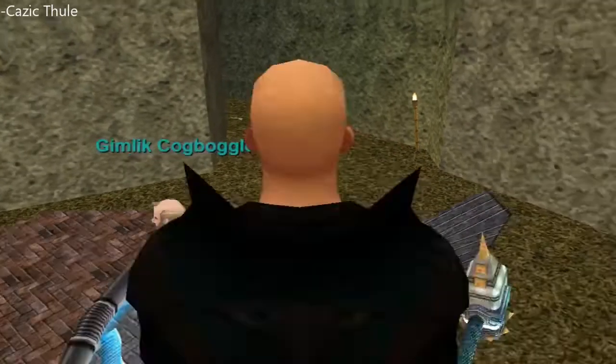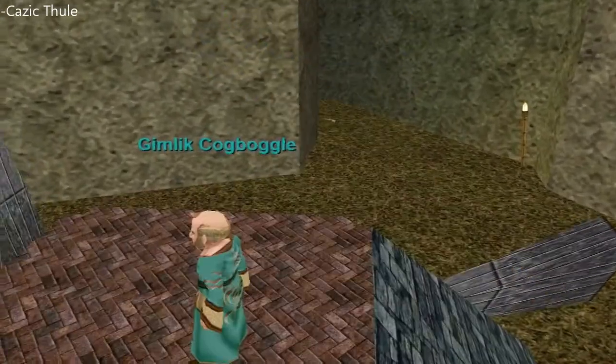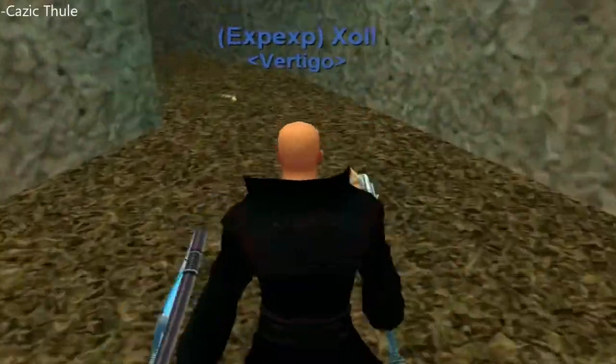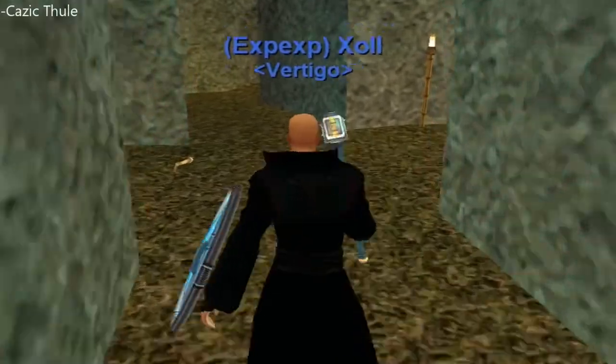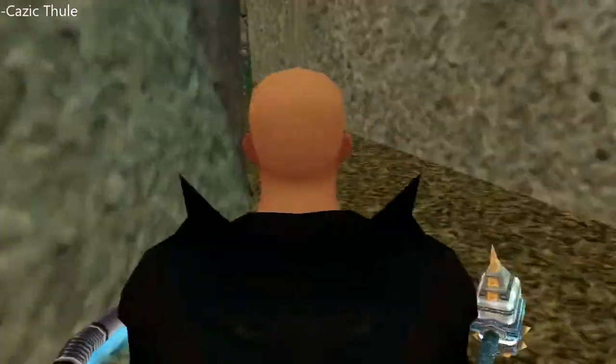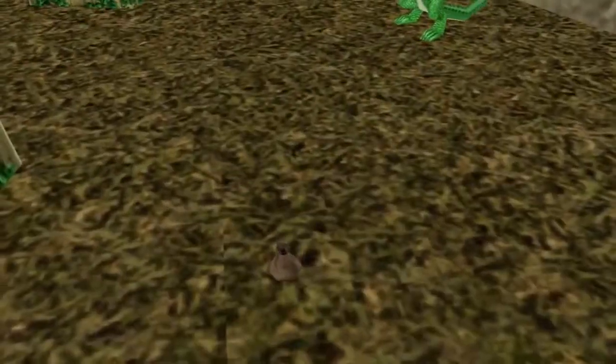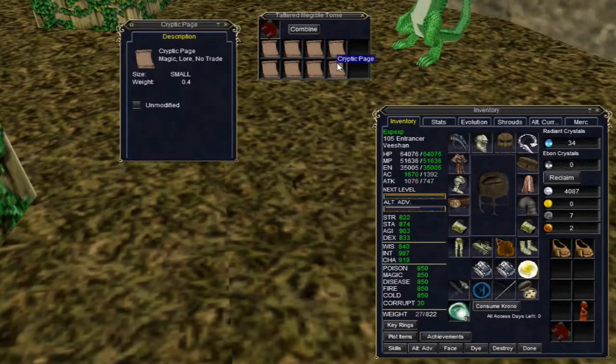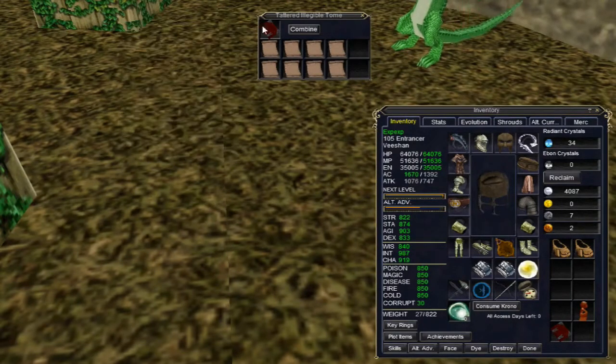Item number 3 is in Kazak Thule, and the easiest way I've found is just to go to the Wizard Spire. If you just follow my character here, it's pretty easy - it's not very far. You just pick it up from the ground and you're on to the next step.